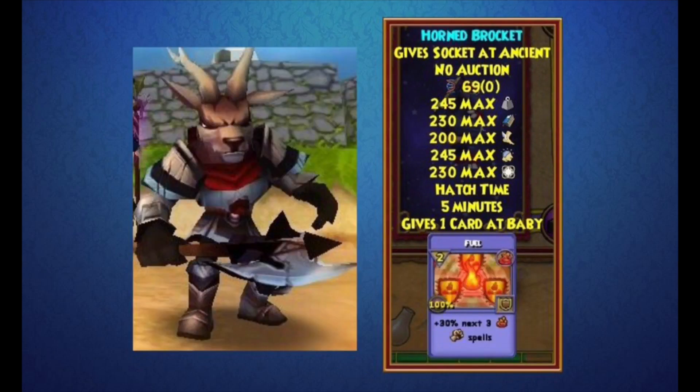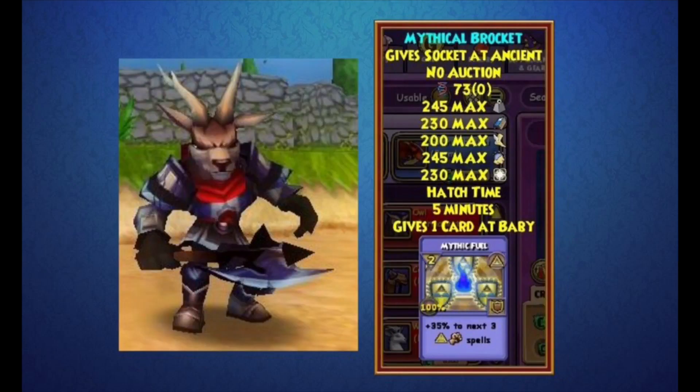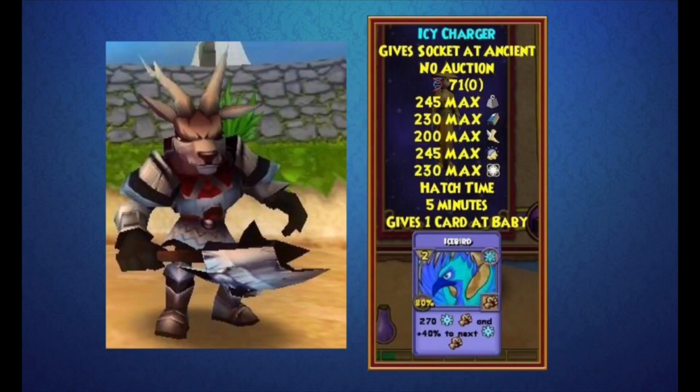The next knight pet is called the Horned Rocket — it's sort of a fire one and gives a Fuel card. The Mythical Brocket gives a Mythic Fuel card, and its armor looks more detailed, which is pretty cool. I like how they all have their own unique look while being the same type of animal. The Icy Charger gives an Iceberg card and manages to look different from the others with a silver design.